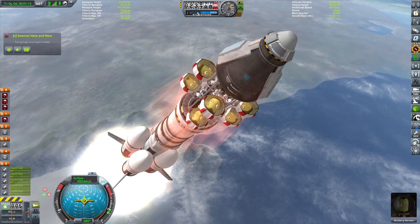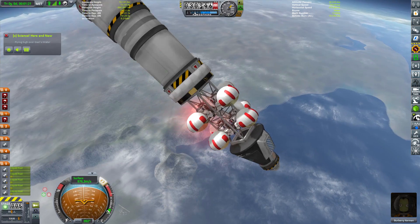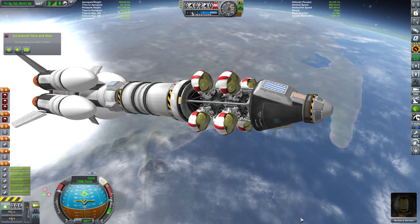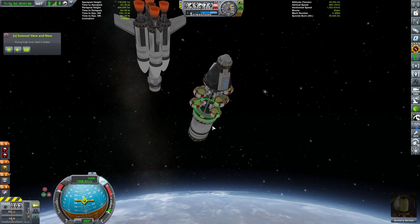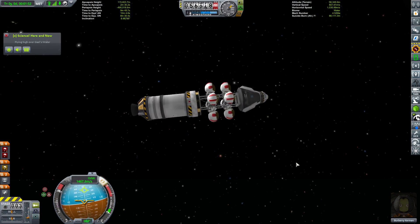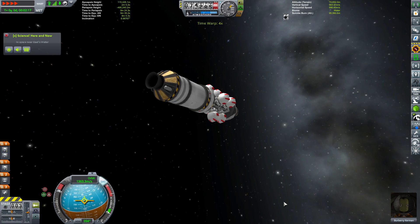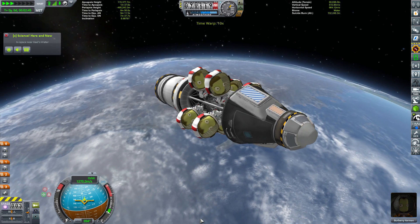There are winglets at the bottom to lower the center of lift, but for some strange reason this thing just flipped on the way up — I can only think the Kerbals may have a lot of drag associated with them; those helmets might be pulling the whole vessel backwards. Anyway, it wasn't too much of a drama — the booster still got us right out of the atmosphere. We're now on the second stage using the Terrier engine.